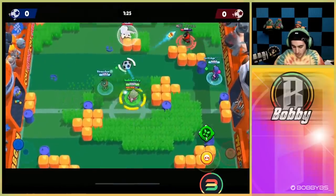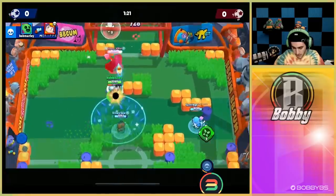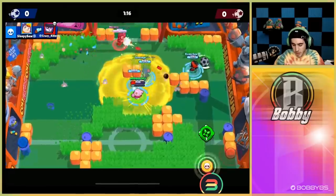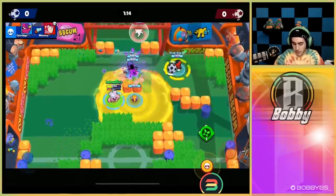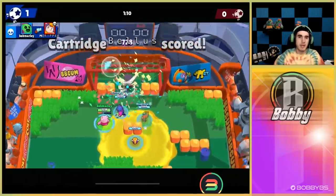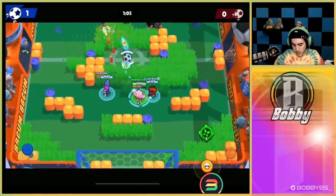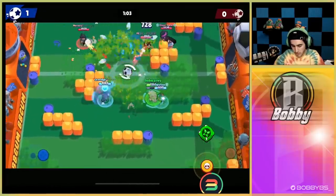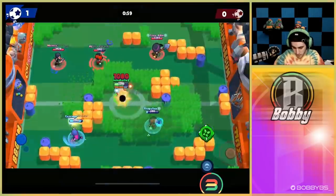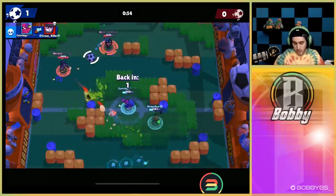The current meta right now is just all tanks, so we put the super on us for protection, get that kill, go for the shot. Absolute domination — and they have a pretty good comp to deal with Spike. A Bea is really good against Spike, Mortis can three-dash you, and Colt can laser you, so it's a tough comp. But we're still doing fine.